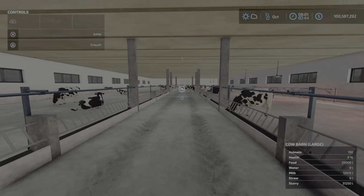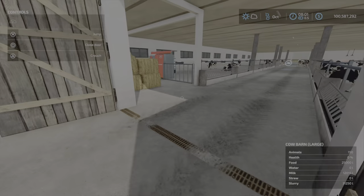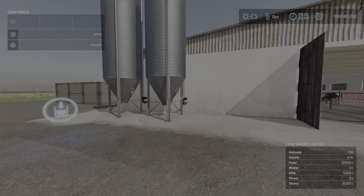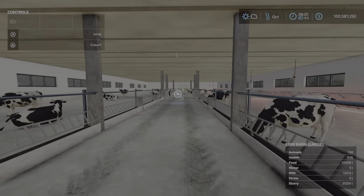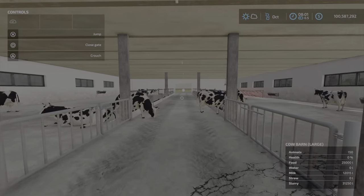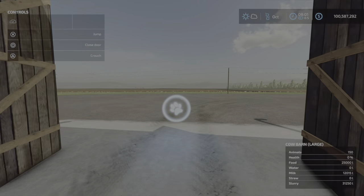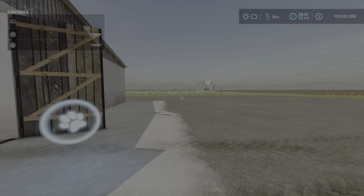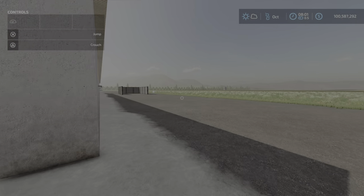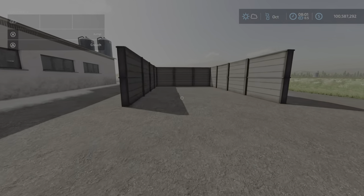Now the food trigger is here, the straw trigger is here, we have a milk output, water in here, and the animal dialog box is right here. And we're still not making any manure — that's odd.